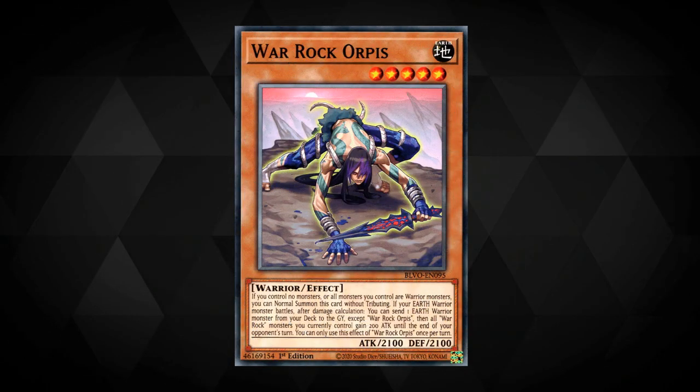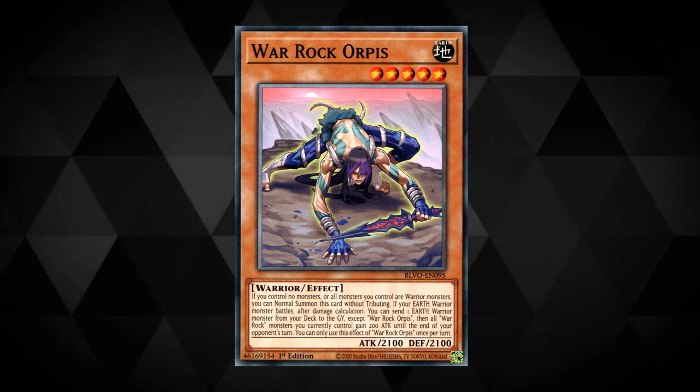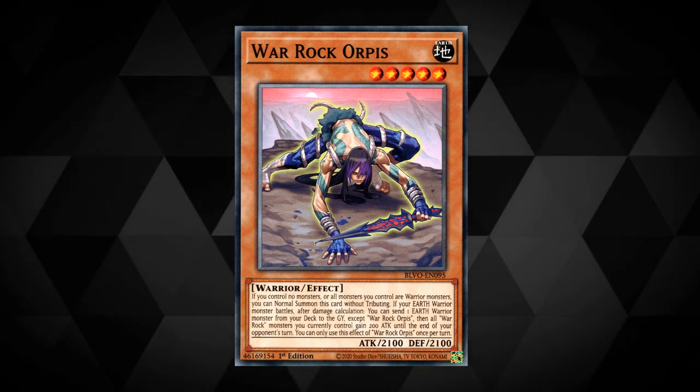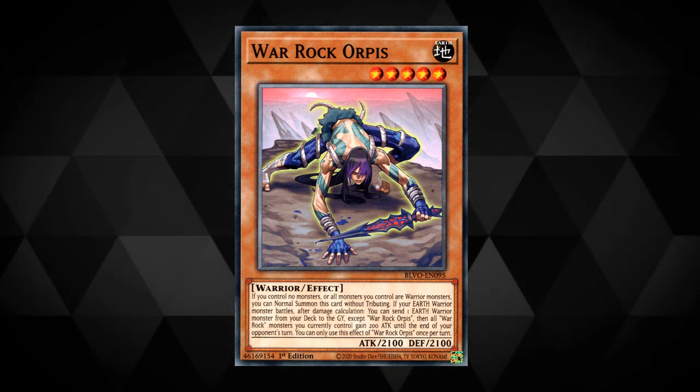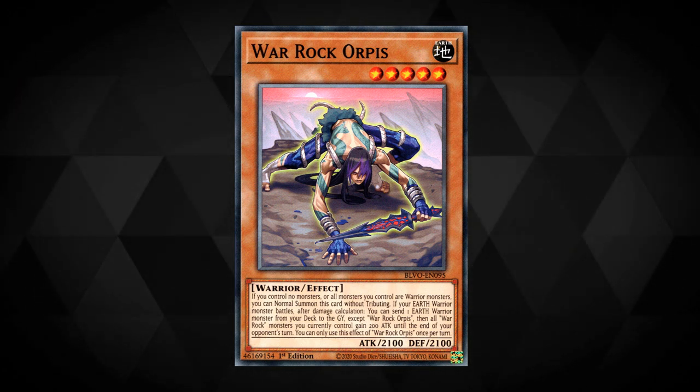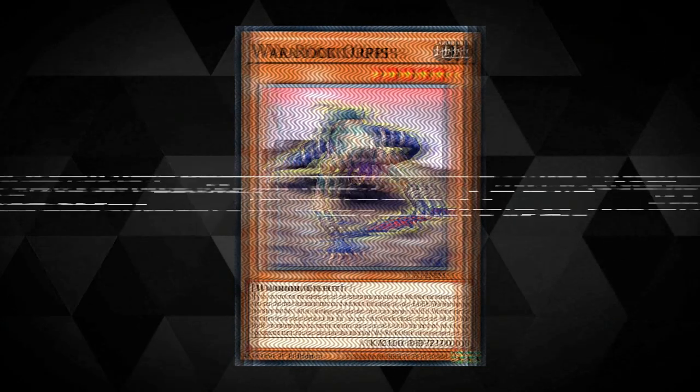War Rock Orpis: if you don't control any monsters or all monsters you control are warriors then you can normal summon it without tributing. If your Earth warrior battles, after damage calculation you can send an Earth warrior from your deck to the graveyard except for Orpis, then all War Rocks you control gain 200 attack until the end of your opponent's turn. This effect is a hard once per turn.